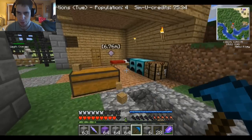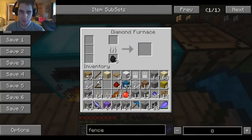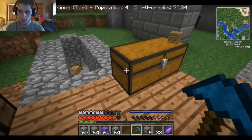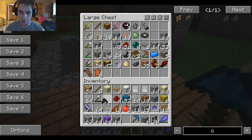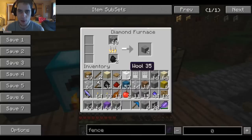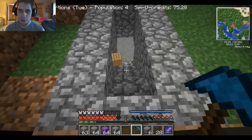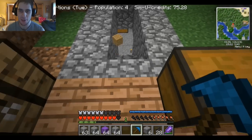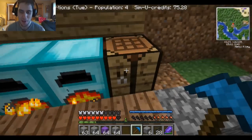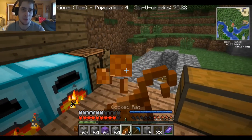I'm not sure how much more stone bricks I have — I should probably get some more stuff smelting. Just like one thing in there. I have a whole stack. What the hell — the wood, it's bouncing! That's really weird. I've never seen bouncing wood in my Minecraft life. But there you go — first time for everything, right?